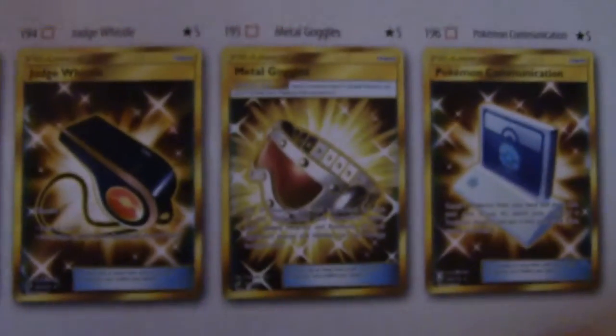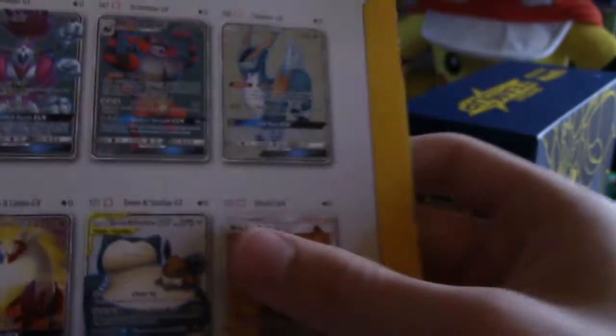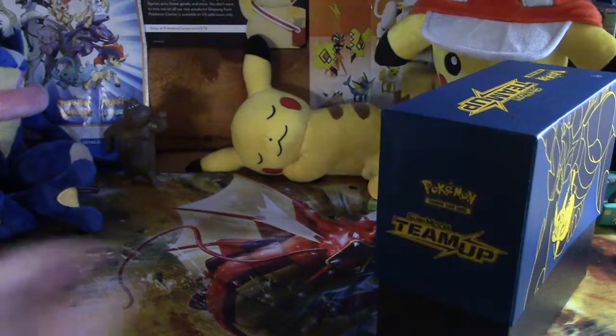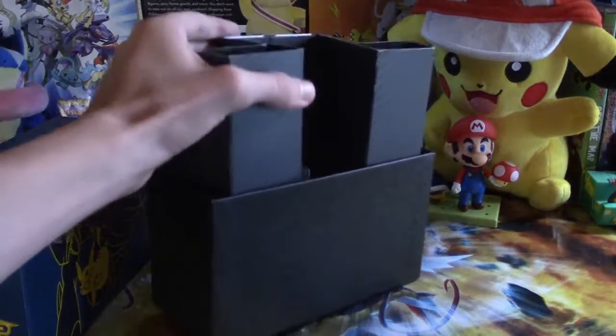These are the secret rares — the items are kind of lame if I'm being honest. Here are the regular full arts, basically the same thing but not shiny or whatever. I really like this one — the heart with Latios and Latias is really cool looking. We also have Brock and Erika, and they just keep making gym leaders from all the other games.